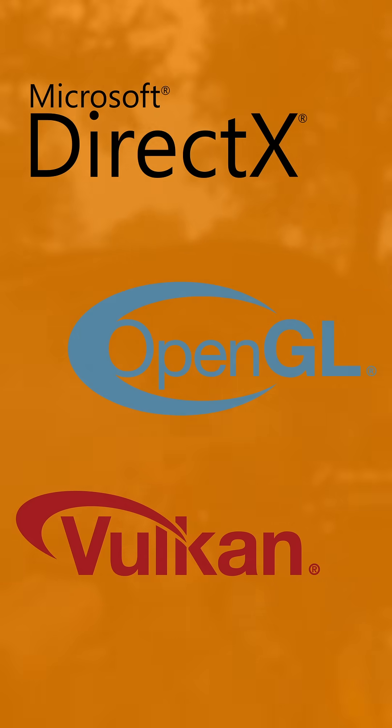and Vulkan 1.3 features such as mesh shaders, ray tracing, and variable-rate shading, though the performance you'll see in-game will vary from title to title depending on the implementation.